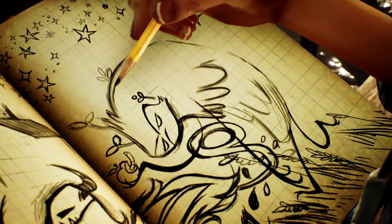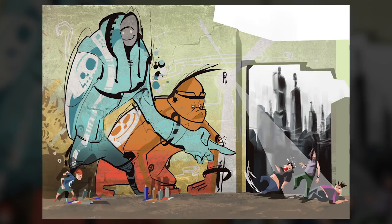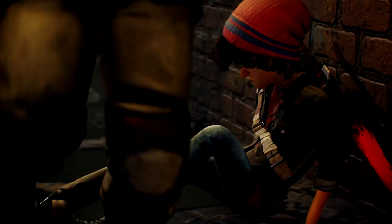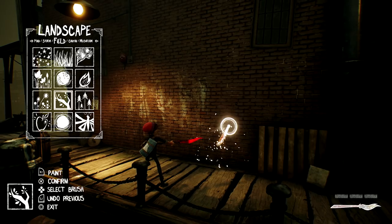The core idea for Concrete Genie actually came from a brainstorming process that we executed with the team, where one of our artists, Ashwin, created a piece of artwork that illustrated a character being bullied. And he overcame that by creating artwork within the wall.